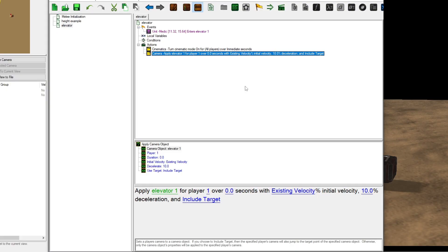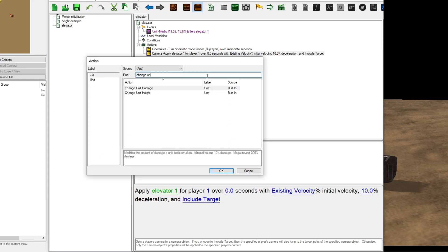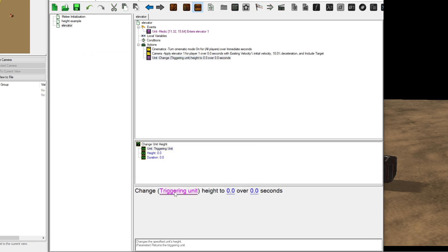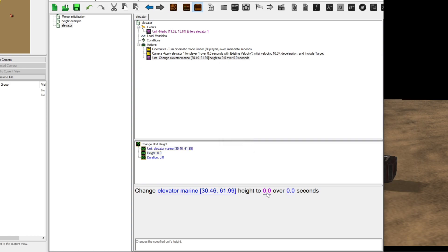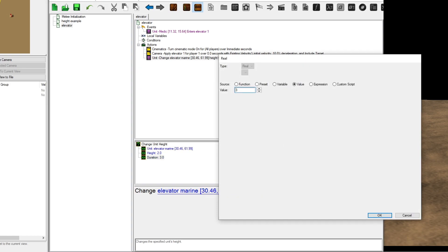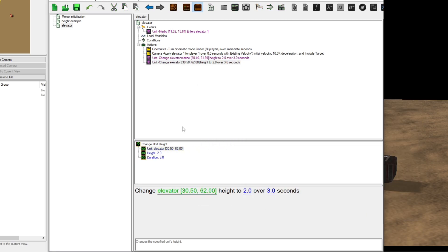Head to the trigger editor. Set up whatever event will start this whole sequence — I'm once again using just a simple unit enters/leaves region. This medic enters the region on this disc. The most important part comes from a change unit height action. Add as many change unit heights as you have units you want to be elevated, then toss in another for the shape turned platform itself. Select your height, select your number of seconds, and that is almost all there is to it.